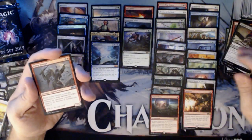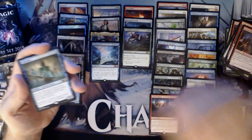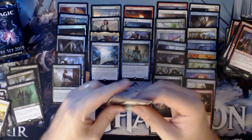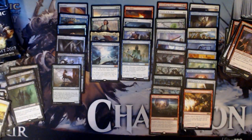No foil here. We have a Nightmare's Thirst, a Volley Veteran, Siegebreaker Giant again, and a Mist-Cloaked Herald. As far as duplication in the rare slot, I've seen very little of it, if any at all. Which is good — that's the way it should be. I've had too many of the same foils.